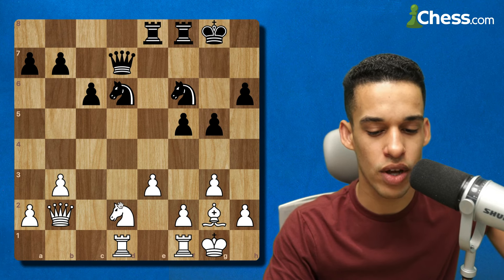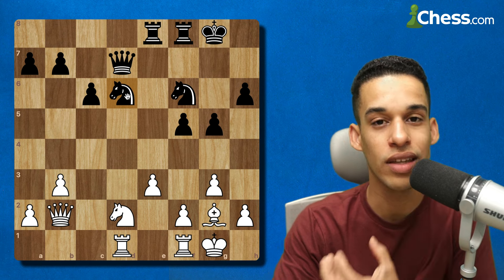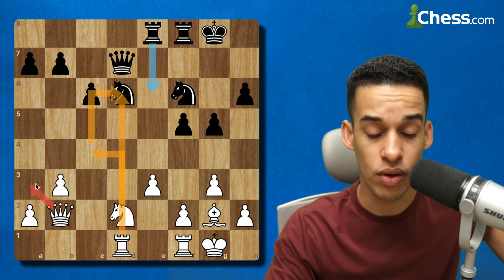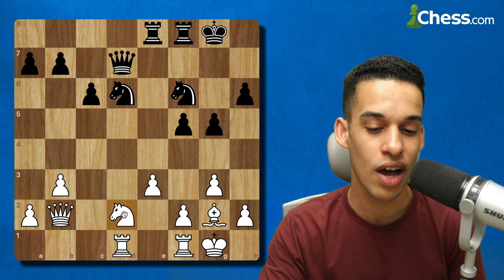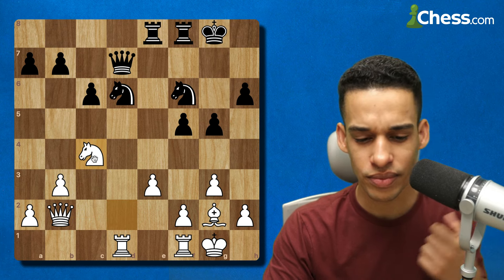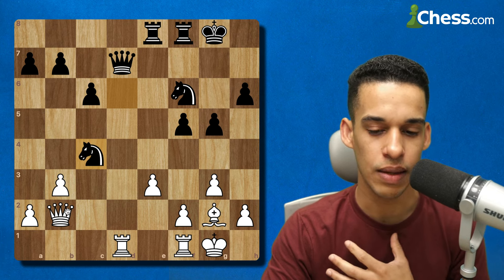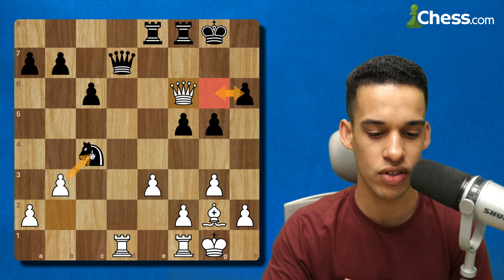The first move that comes to mind has to be something like knight c4, just trying to put pressure on the pinned knight. But you have to consider how they can respond. Roberto only considered rook e6, and then adding more pressure on a3 — which is excellent, adding more pressure to the pinned piece makes sense. However, after knight c4 they could simply take because they're hitting the queen. After knight c4, rook e6, queen a3, we're already in good shape hitting a7.